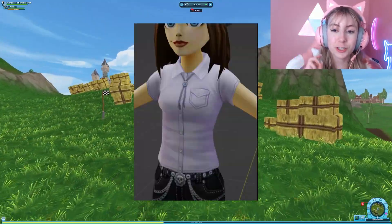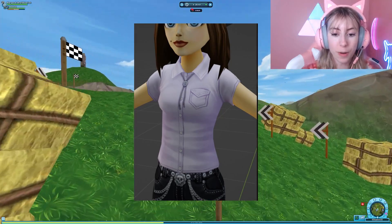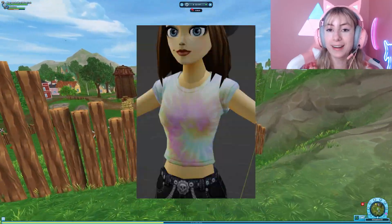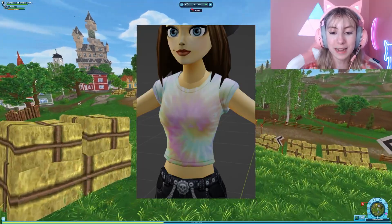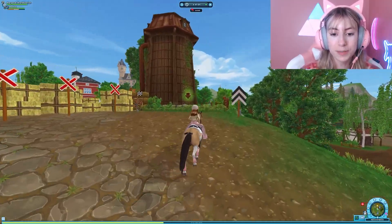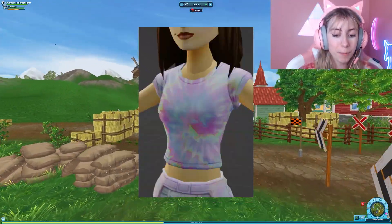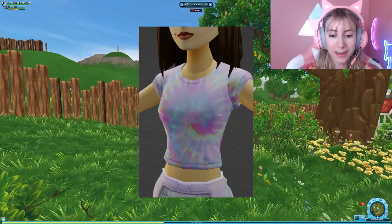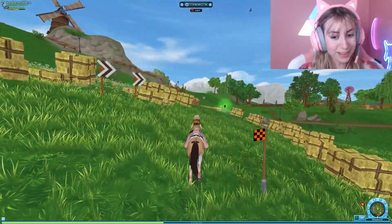Here is a shirt we will be getting — it's just a light purple, kind of pastel western shirt, seen from the front and the back. Apparently we're getting tie-dye stuff in Star Stable, so here's what the first crop top looks like, from the front and the back as well. We are also getting a second tie-dye crop top. I think these are so cute.